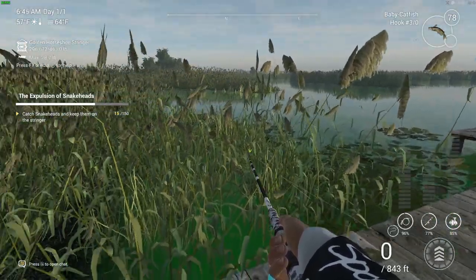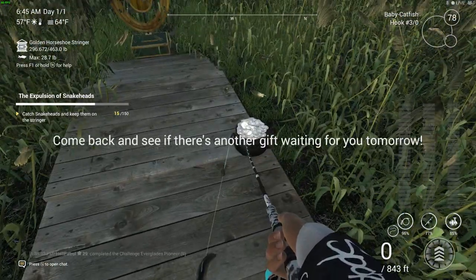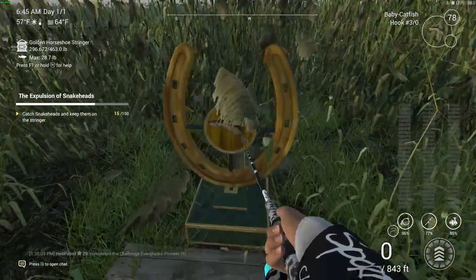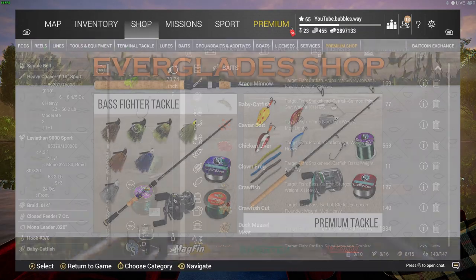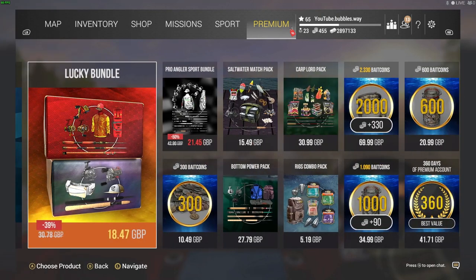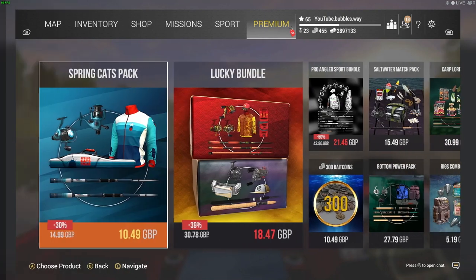Welcome back! We've got some more Fishing Planet for you guys today. We are here fishing in the Florida Everglades where we can get free clover coins and also get our cat bait. The baby catfish is what's going to catch you these snakeheads — there are other types of bait that can catch snakeheads, but you can even catch them on shiners and large minnows. The baby catfish obviously seems to work best.